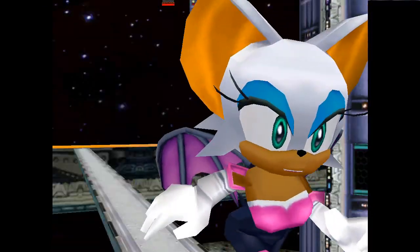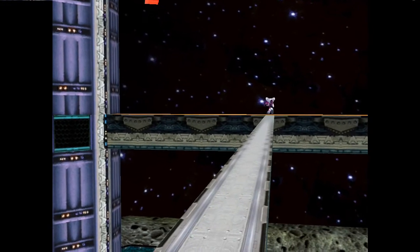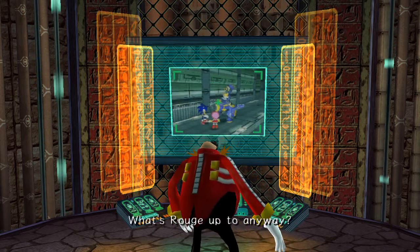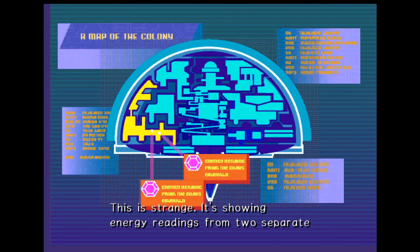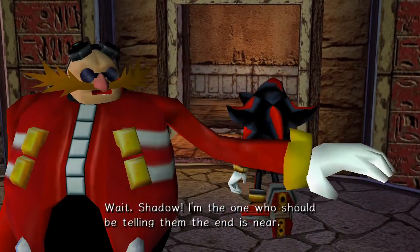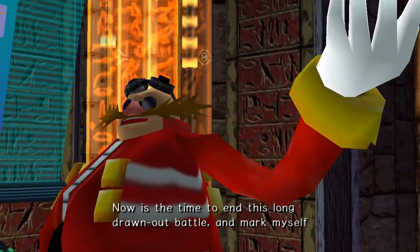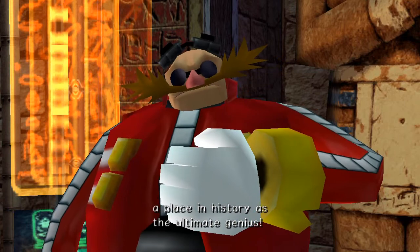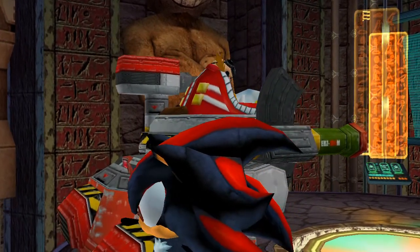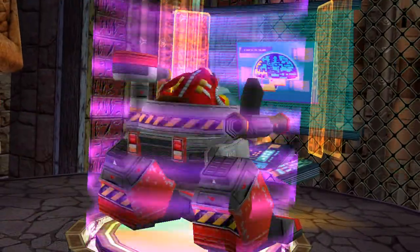We should get going, shouldn't we? How dare you show emotion — shame on you. In the Pyramid, 58 minutes. What's Rouge up to, anyway? This is strange — it's showing energy readings from two separate Chaos Emeralds. Did they really think they could trick me with that fake Emerald? Wait, Shadow — I'm the one who should be telling them the end is near, not you. Now is the time to end this long trauma. If something happens, I'm counting on you to finish the job. The moment for attack has come — it's now or never.